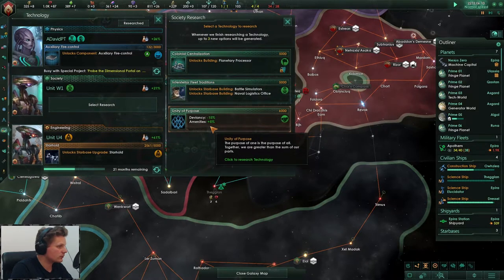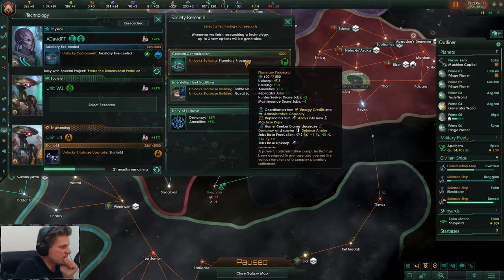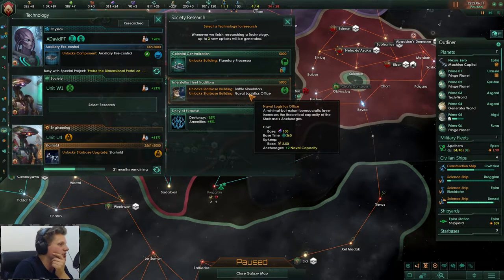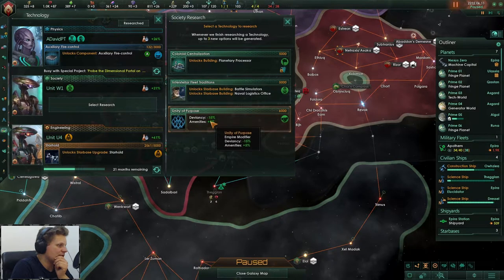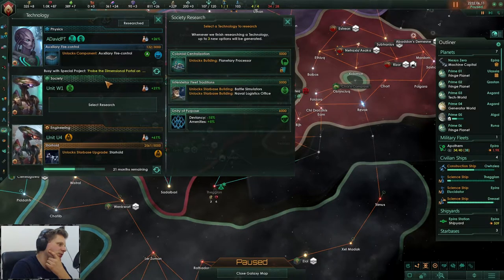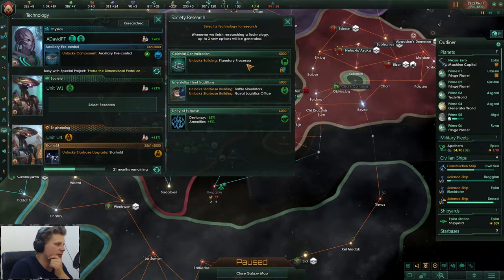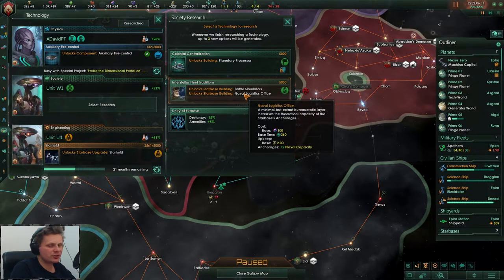The next few are just boosting energy and food. Ship augmentations completed - there we go, planetary processor - that actually ain't bad. I kind of do want the navy logistics though. Deviancy and enmities - there's three good options, which I hate when that happens. Also the star hold - yeah, we could get very close. I think we want to go with the naval logistics.